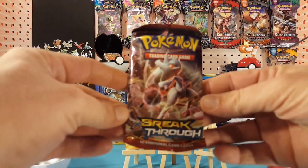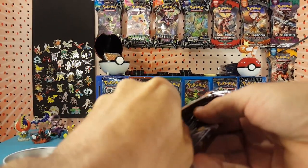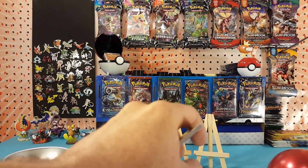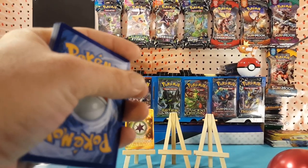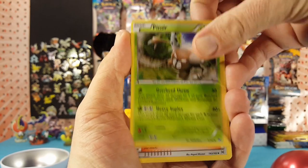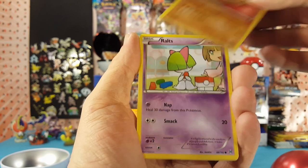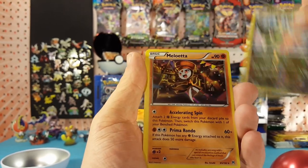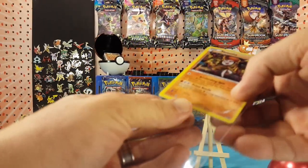Alright, on to the Breakthrough. Still looking for the full art Giovanni trainer card in the set. There is another Lost Thunder code card for you guys. We have Pinsir, Judge, Town Map, Skiddo, Noibat, Swinub, Ralts, Pansear. Exeggcute is the reverse and a holo Meloetta is our rare — very nice, two for two on the pulls.